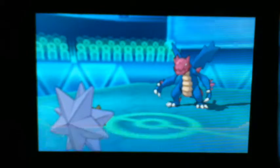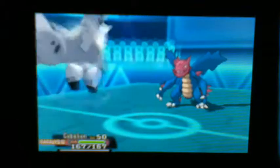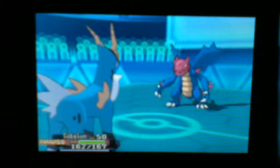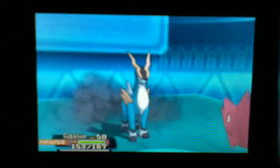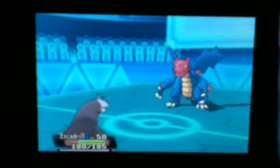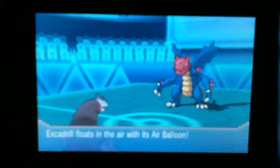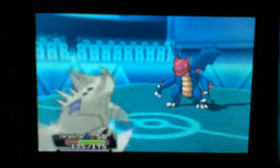I'm going to go to my Starmie because I want to hit it with the Ice Beam. It does a nice chunk, but he is going to paralyze my Starmie. However, I do have Natural Cure, so I'm just going to go back to my Cobalion to see what move he's going to go for. He goes for the Dragon Tail and phases me out into my Excadrill.